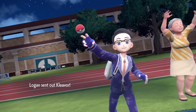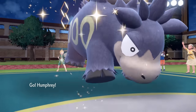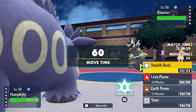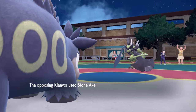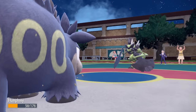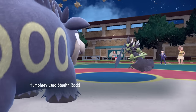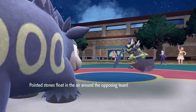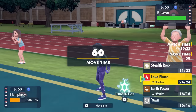My opponent's working with a pretty interesting Hisuian squad — got a lot of big threats, including the Chien-Pao. They lead off with it as I decide to toss out young Humphrey, the absolute beast — one of the greatest shinies in a mon that never gets used. I decide to lay down some Stealth Rock. They go for Stone Axe, which does damage and sets up Stealth Rock, while Humphrey has to do it the old-fashioned way. I set up the Stealth Rock, but with the Sharpness boost from the Cleaver, Stone Axe is going to do a lot and I can't really take another one.